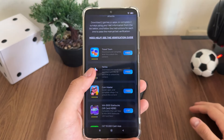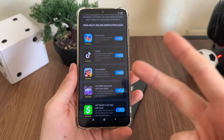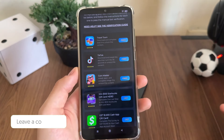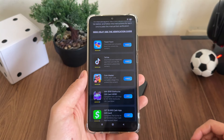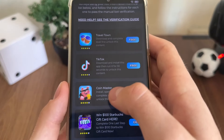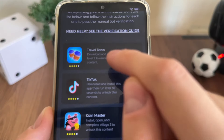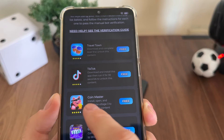Basically what we will have to do here is simply download two games or complete two simple questionnaires. These are questionnaires, and these are games and apps — it's really obvious. So what I will do now is download Travel Town and Coin Master and complete their instructions. When I download Travel Town I will complete level nine, and when I download Coin Master I will install it, open it and complete village three.